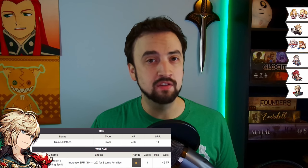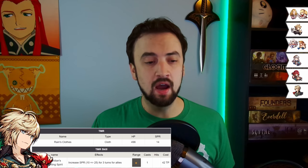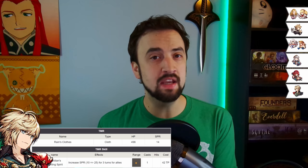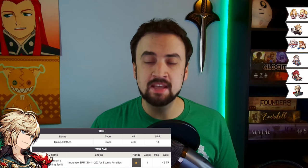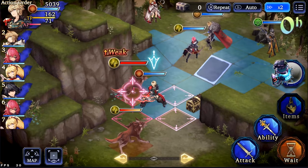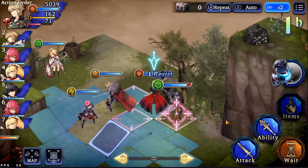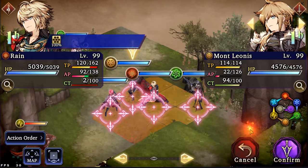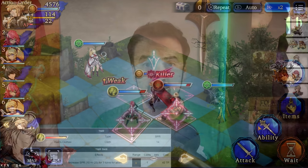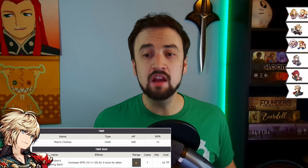Rain's Clothes is cloth armor — gives 496 HP, which is pretty good, and 14 spirit, which is pretty good. You're only going to want to use this when you're fighting magic teams, not only because of the stats but also because of the ability. Guardian's Fighting Spirit is an AoE buff that casts in the whole square around your target. It has 1 cast, costs 42 TP — and the more TP it costs, the more AP you're generating. It increases the spirit of everyone it hits from 10 at level 1 to 25 at level 20. So if you find yourself in a really magic-heavy meta, or fighting a magic-heavy boss in PvE, this TMR is a nice investment for boosting your group's spirit and survivability.